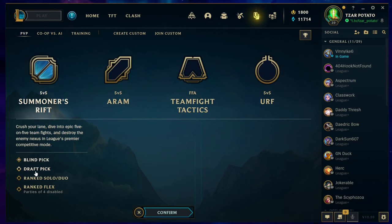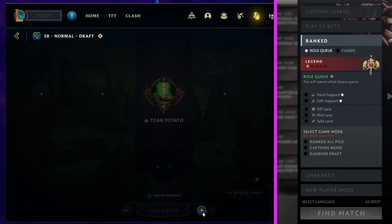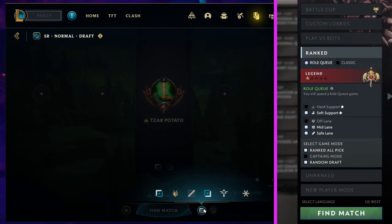Speaking of the play button, in League you can only queue for one game mode at a time. When you select a mode, you can choose up to two roles to queue for. Why can't you just choose any of the modes and any of the roles you want to play? It would be nice to just queue the modes and roles that you like and get a faster queue time.